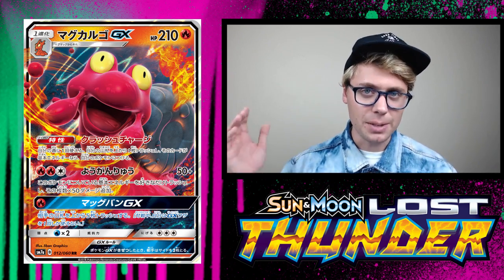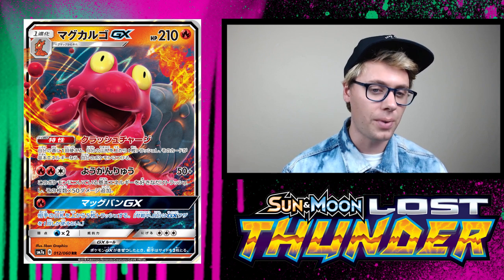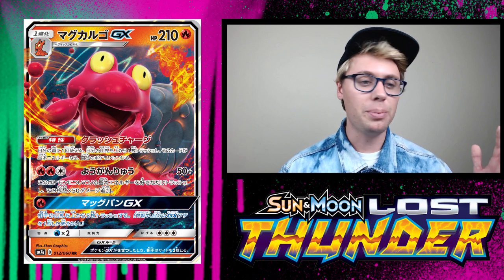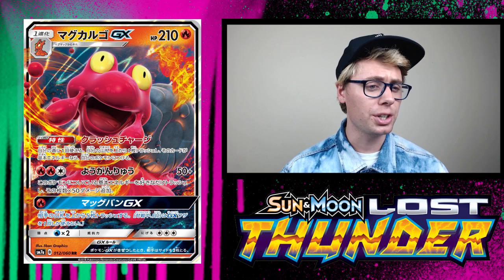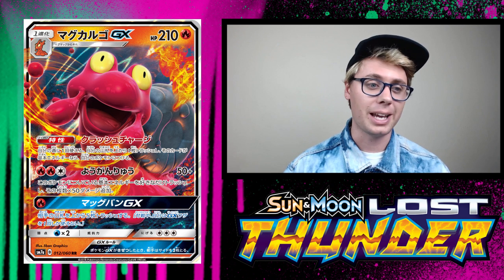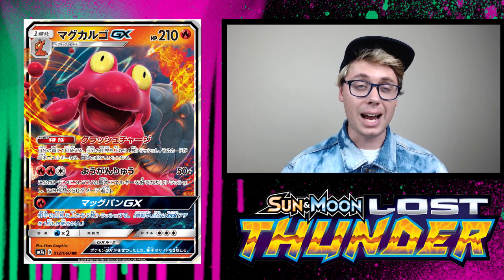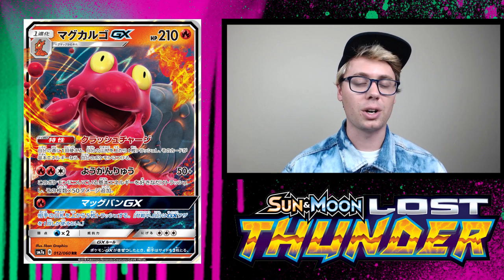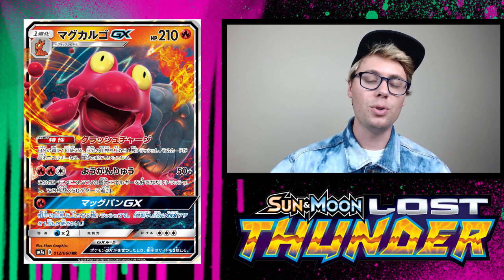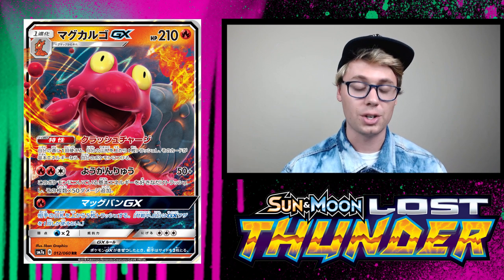Coming in hot at the number 10 spot is Magcargo GX. Magcargo GX is a 210 hit point fire type Pokemon GX with an ability and two attacks. The ability Crush Charge reads: once during a turn before you attack, you may discard the top card from your deck. If that card's a basic energy card, you can attach it to one of your Pokemon. That combos excellently with the smooth over Magcargo — obviously they both evolved from Slugma. You can smooth over, put an energy card on top of your deck, and then accelerate it with Crush Charge.